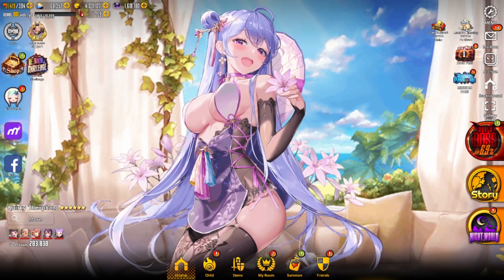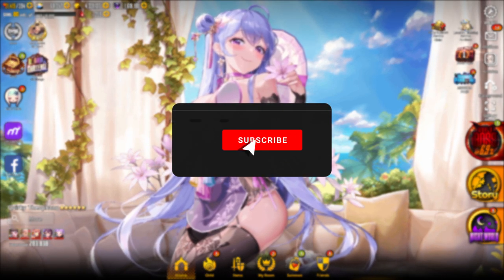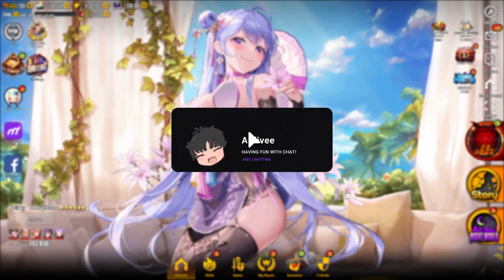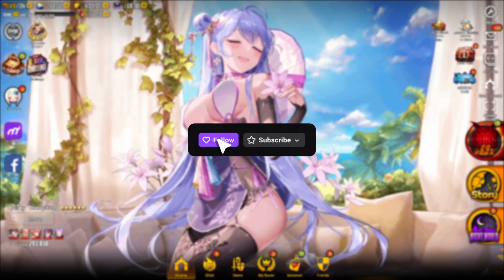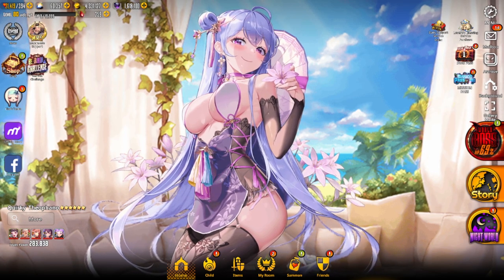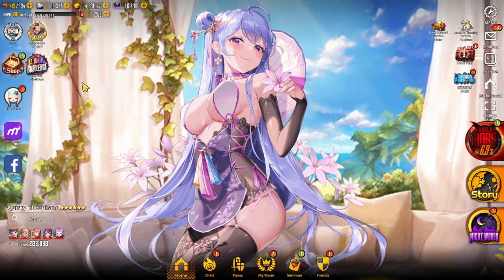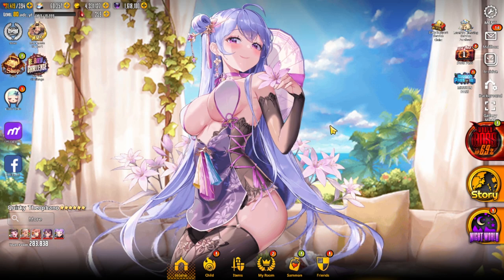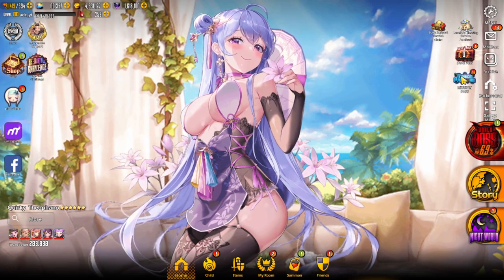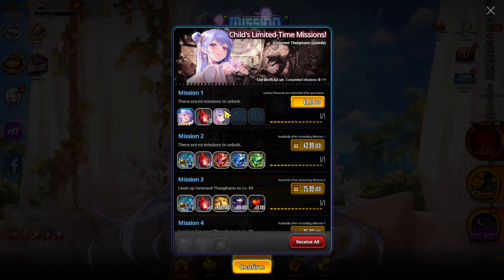What is up guys, Anthony here back with another Destiny Child video. In today's video we are going to be summoning for the newest five-star water type supporter, Theofano. We already did pull for her on the account — I recorded the guaranteed upon summoning but my footage was corrupted, so we went through that already and did manage to pull her. We'll be summoning four additional copies today.